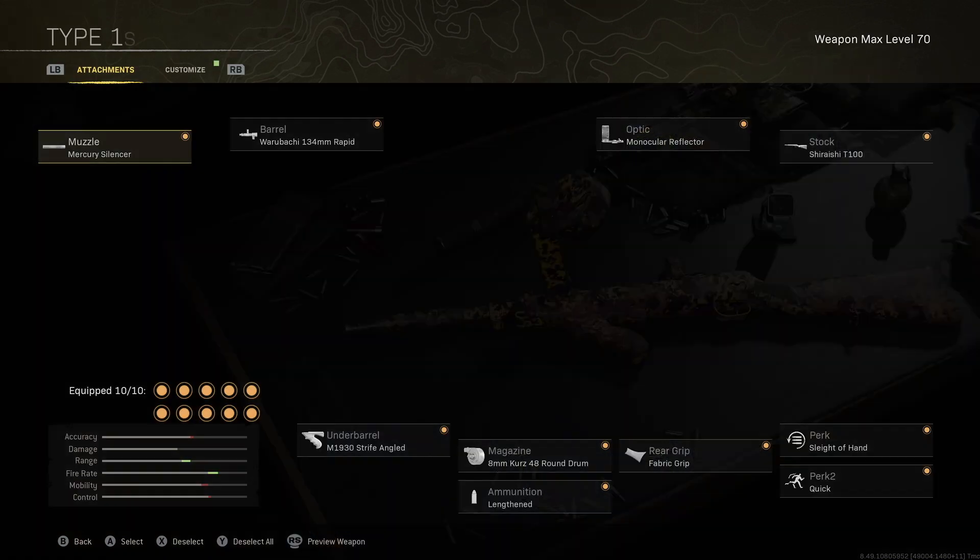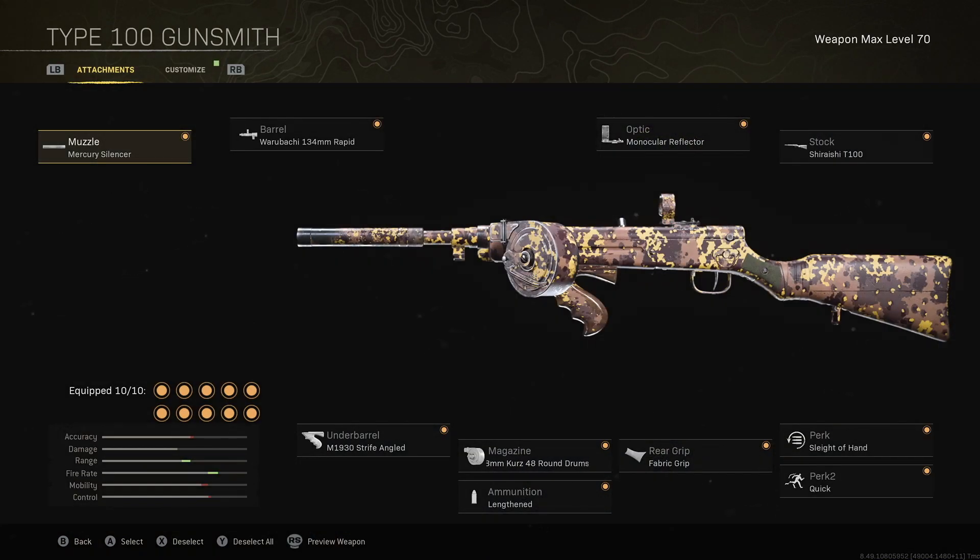Moving on to the secondary, the Type 100 backing up the NZ41. This SMG performs very well at close and medium range because of its minimal recoil. It also has a fairly quick fire rate which gives it a very quick time to kill, and it's very mobile. For the muzzle we have the Mercury Silencer, the Warbaichi 134mm barrel, the M1930 underbarrel, the 48-round mag, Lengthened ammo, Fabric Grip rear grip, Monocular Reflector optic, T100 stock, Sleight of Hand perk one, and Quick perk two.